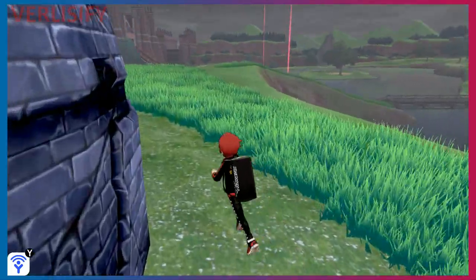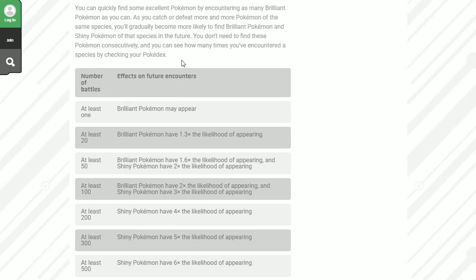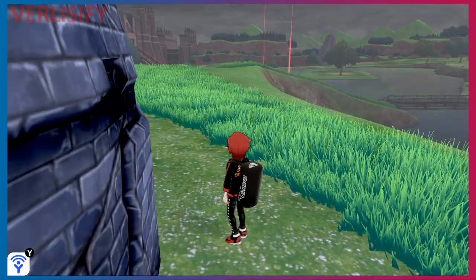Now we can talk about chain fishing, which is interesting. At a 25 combo it sounds like there's a 100% chance of having a Brilliant Aura, which would suggest the base chance is around 6%, because 25+ combo Brilliant Pokemon have a 16.6 times chance of spawning. If it's one in two then that means 3%, and if it's one in four then 1.5%, so we can kind of find the base odds from there. For fishing, the number of times you've battled any one species doesn't matter — instead you need to defeat many Pokemon consecutively regardless of species.